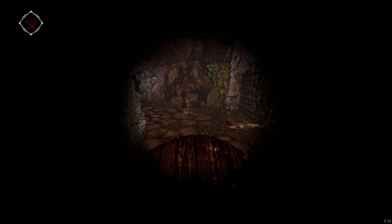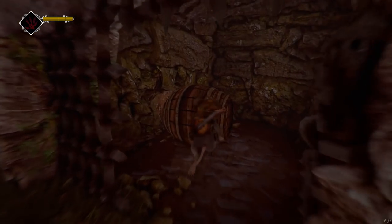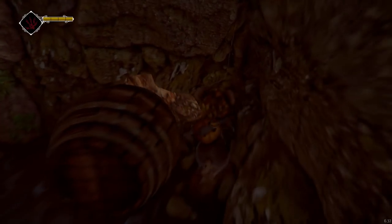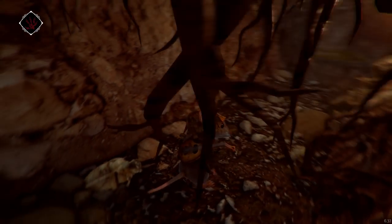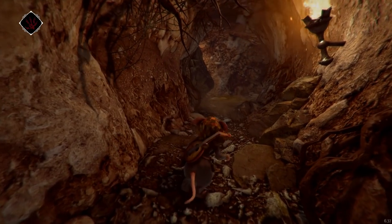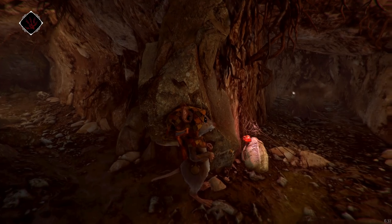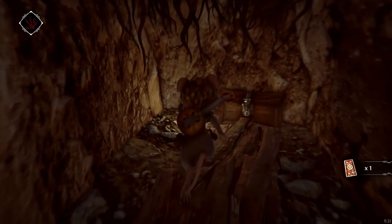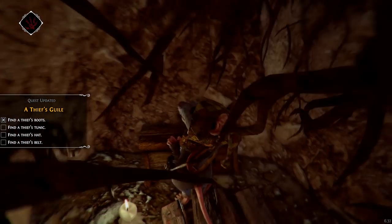But first I want to check out the other jail cell down here. The guard will see me in here. What's in here? Secrets! There's a skull down here. Crimson mushroom. Little hidey hole. Fate card. A lit candle — someone's been here recently. Thief boots! Another piece of the outfit. Need a tunic, a hat, and a belt now.